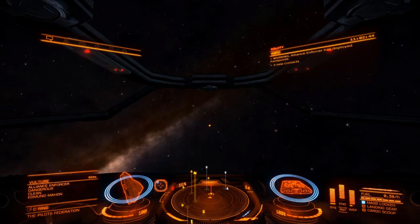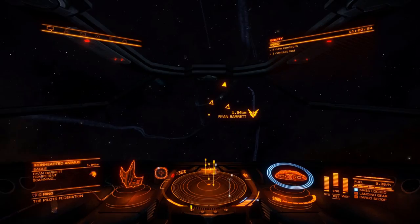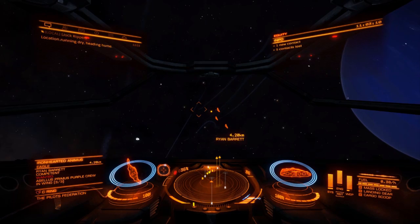Here's an Eagle — he's wanted. On the left you see 'wanted' in red. Below that it says 'in wing of three', so he's got two mates with him. If you shoot him, the other two will come and shoot you. So you have to be careful about anything that says 'wing of three'.